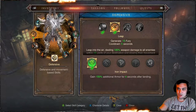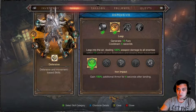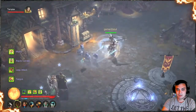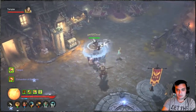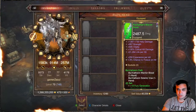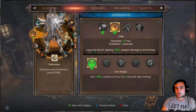Leap gives 150% additional armor for 4 seconds after landing. I use it all the time because it increases my defense and helps me stay alive. I've got it up to 900 million with my defense. On higher Greater Rifts I try to always use it so I don't die — if I stop using it I take a lot of damage very fast.